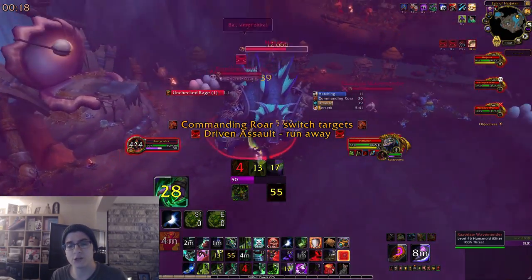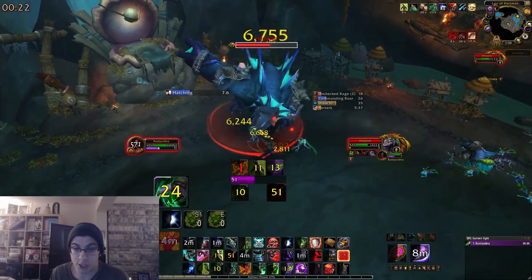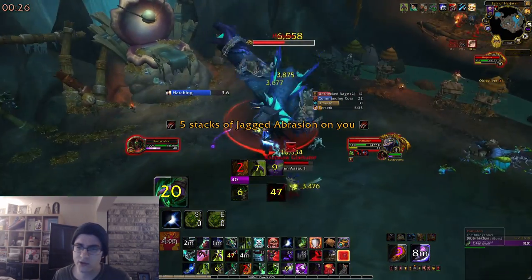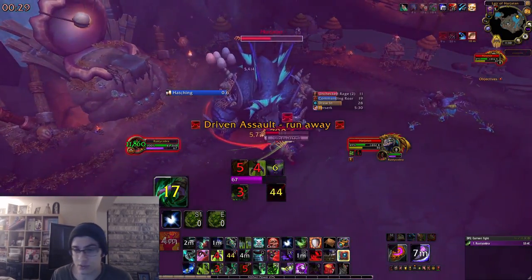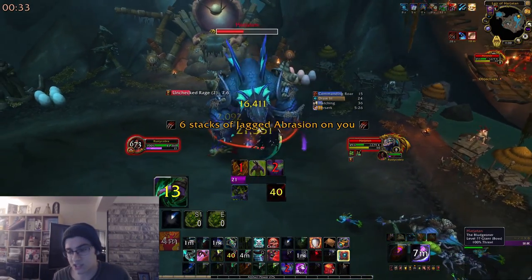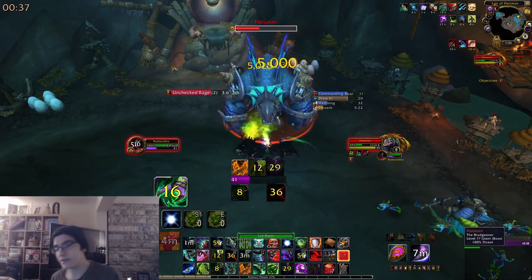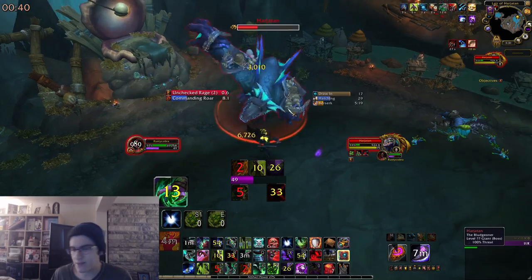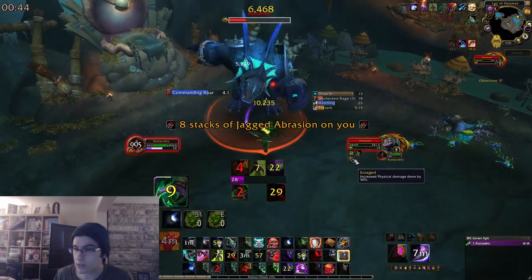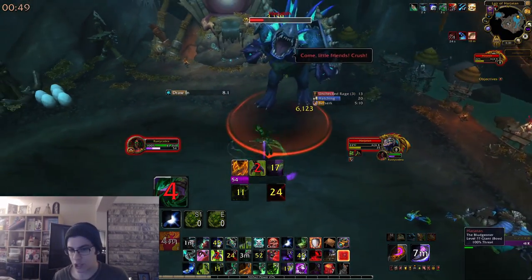The other thing to look out for is Unchecked Rage. When the boss gets to 100 energy he'll cast Unchecked Rage, which is a large chunk of damage. Later in the fight if you're low HP it can actually one-shot you, so if you see the boss about to reach full energy — especially late in the fight — definitely use a personal defensive. As you can see here it's still doing about 20% of my health, so if you're super low and don't use a defensive, it probably can one-shot you.